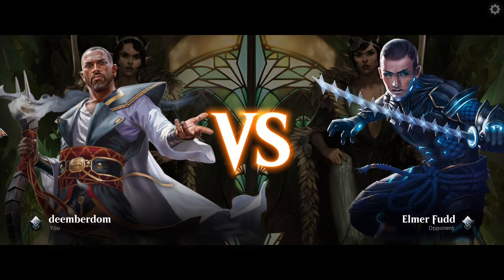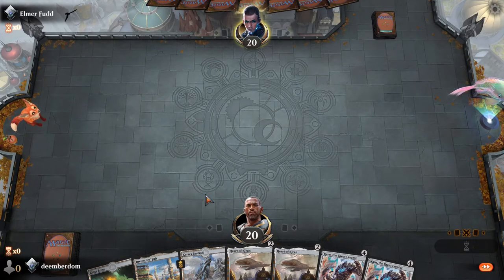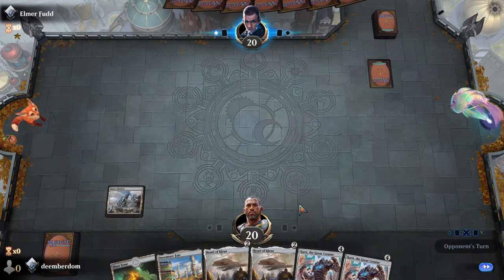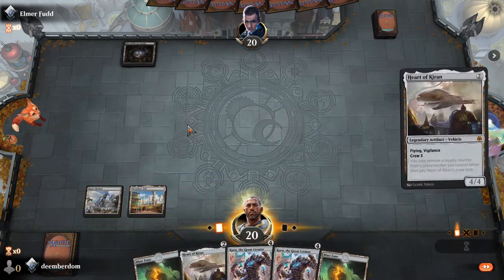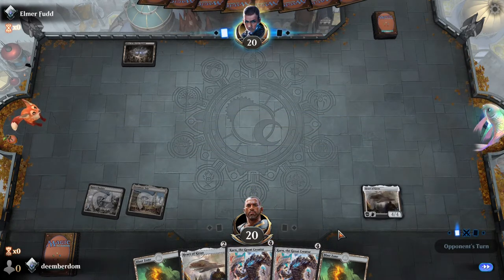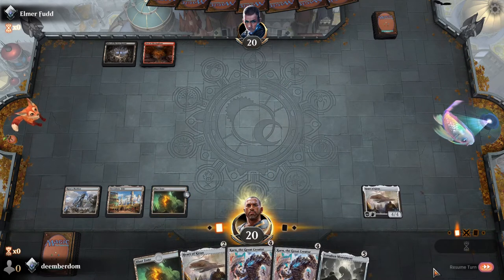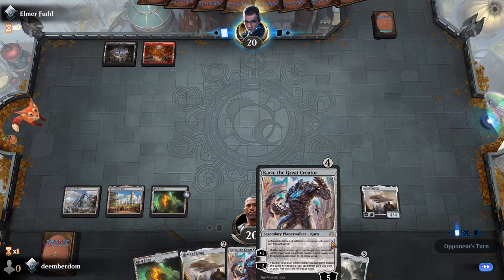Here we go again. Now I have three of the big Ugins — three Ugin the Spirit Dragons. It's so essential as a closer in so many of these games, or at least as a destroy-everything, break their spirit, cause a concession card. Maybe should be playing four. The question is what do we grab with Karn the Great Creator? There's the Eldrazi Monument — that's what I was probably going to grab if I had lands for it. It may not hurt to put a mana rock in the wish board. If only we had artifact lands, that would be clutch.